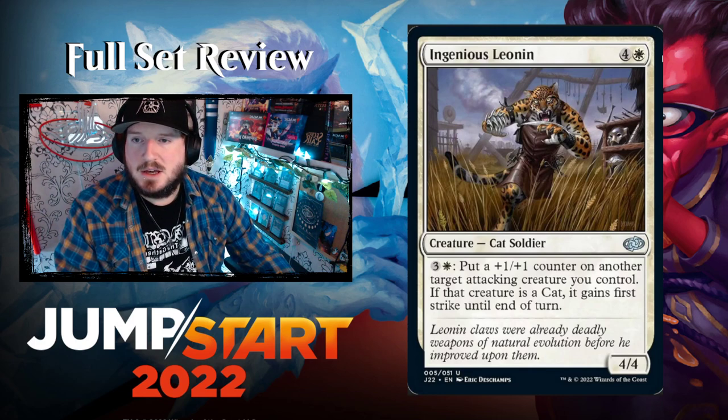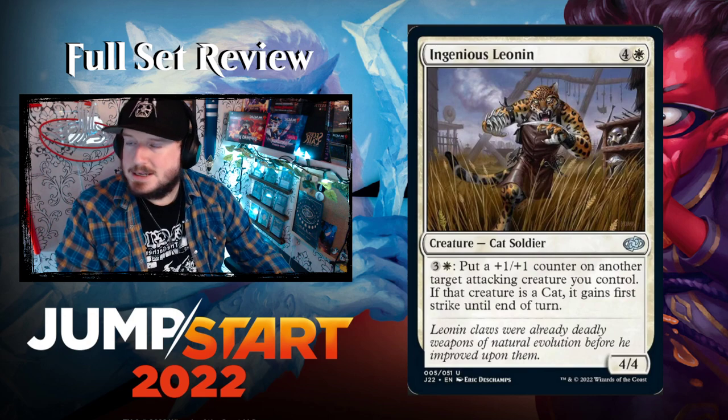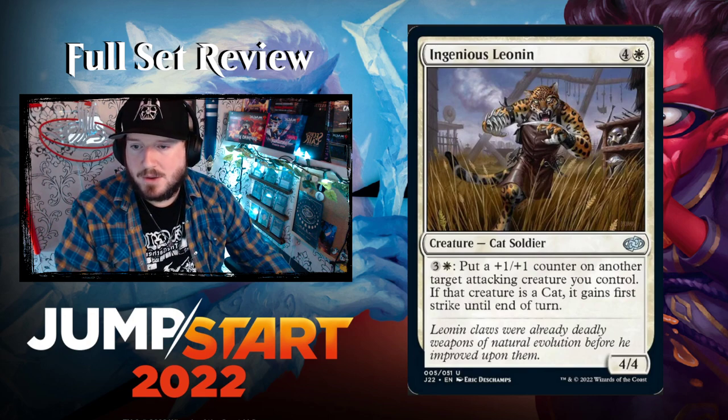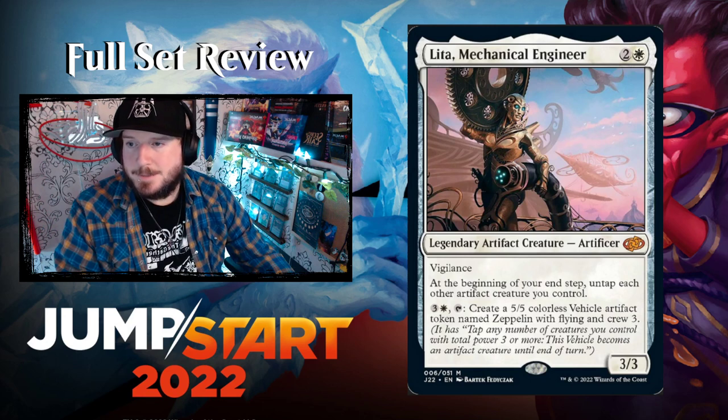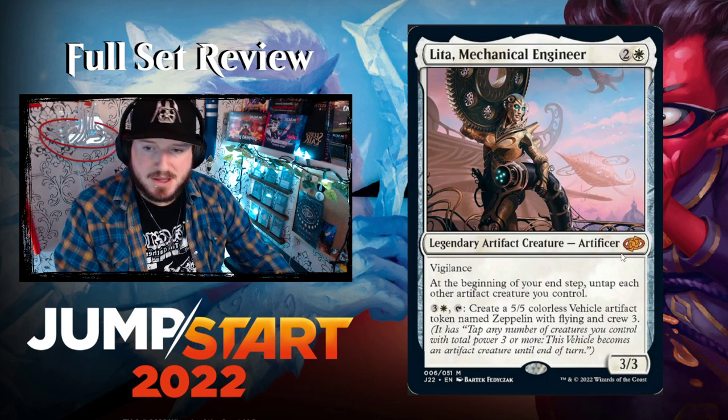The second card is Ingenious Leonin — four and a white for a 4/4 Cat Soldier. Pay three and a white: put a +1/+1 counter on another target attacking creature you control; if that creature is a Cat it also gains first strike until end of turn. Pretty good — cats like to attack and gain life, very white playstyle. And we've got Leda, Mechanical Engineer: two white for a 3/3 legendary artifact creature Artificer at mythic rare.